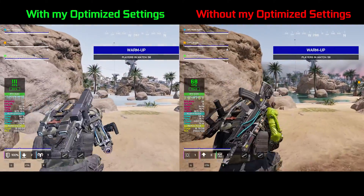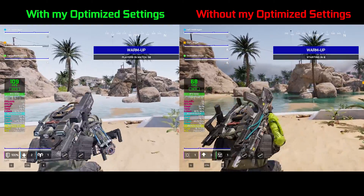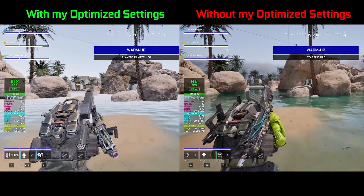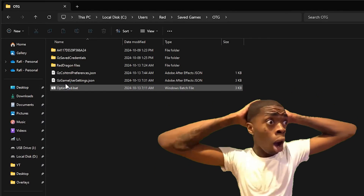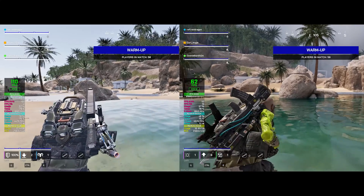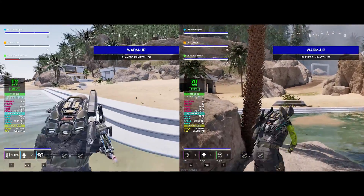This is the most effective and fastest way to optimize your Off The Grid game, and I'm gonna show you how to do that. This is my second video on this topic and by far the most complete one. I'm gonna give you a batch file that you can copy and paste in the game save folder, and it will automatically change all of your settings without any hassle.